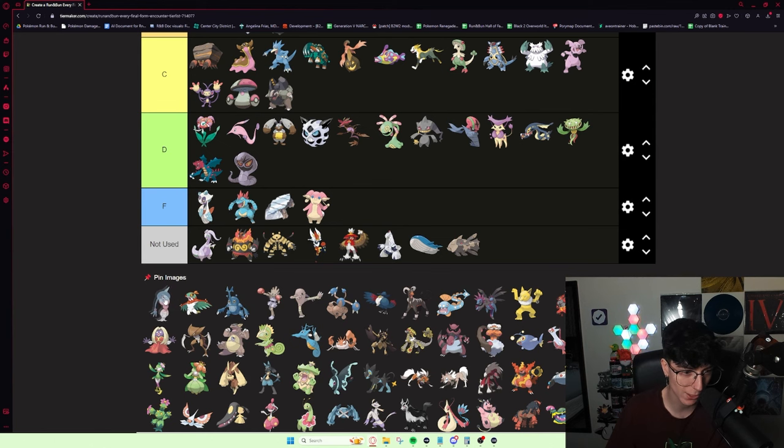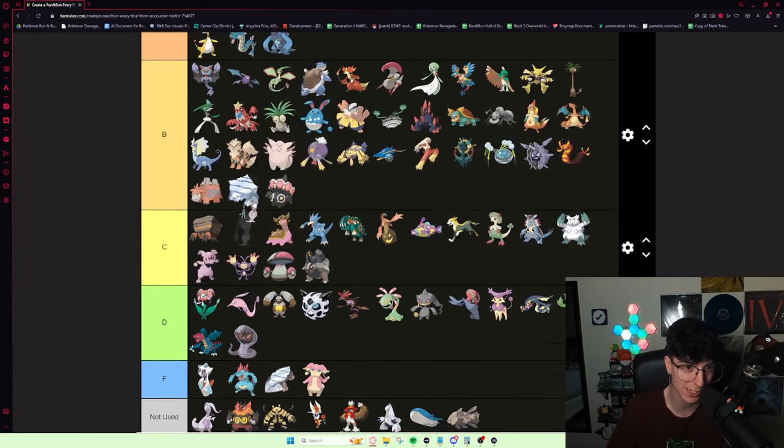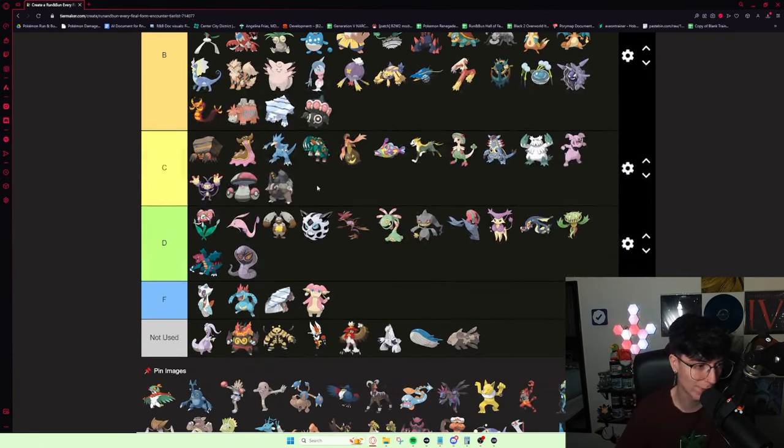Hatterene — once you start getting access to other Fairy types, it completely nosedives off a cliff from my experience. It's really slow with pretty good damage and pretty good bulk. It's B tier, I think, because of its early game value. Having a Fairy type that early is really nice.